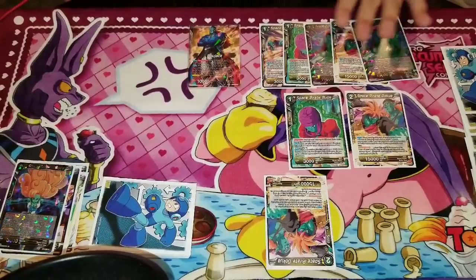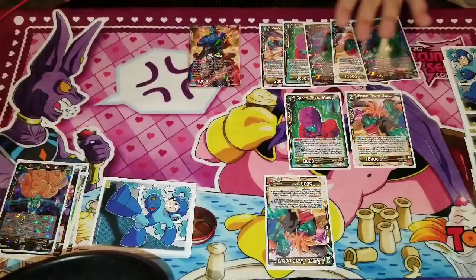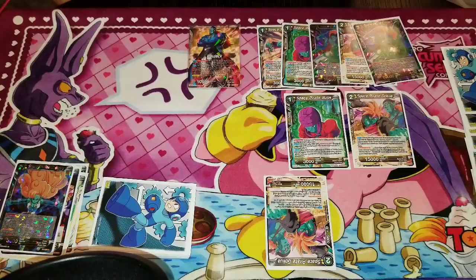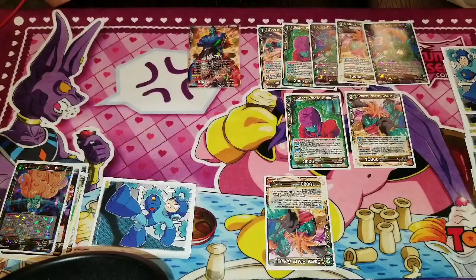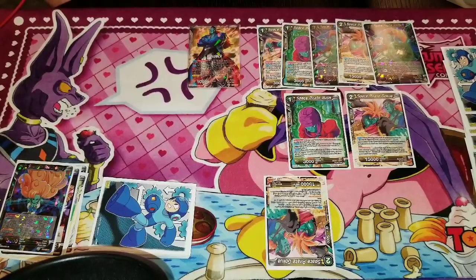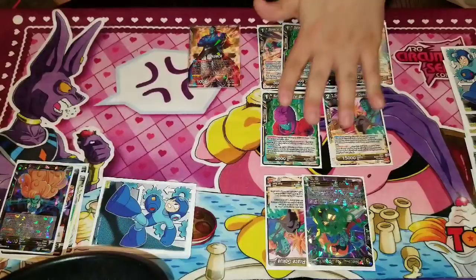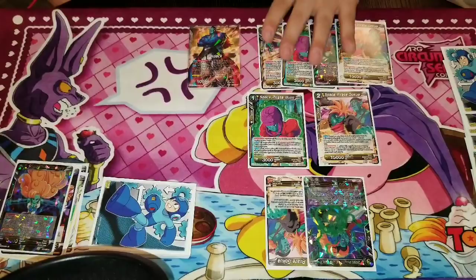They're most likely going to swing at our battle card because they don't want to give you resources. We'll allow this card to die. We've already milled two, so now they're going to pass turn. We're going to draw for turn, untap our energy, and go into turn two. Now we're looking at our hand for what we want to charge. You want to try to keep your one drops out of energy as much as possible. I see that I have another Gokua, and I do have two Bojacks. Knowing the card economy in the deck — I'm only playing four of this card and there's already three on the field — I'm going to go ahead and charge the Bojack.